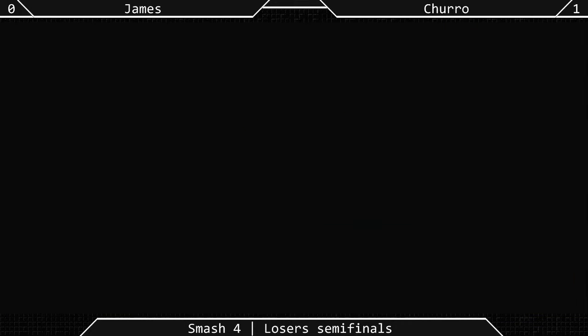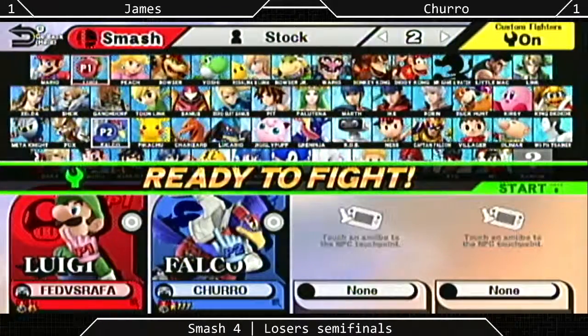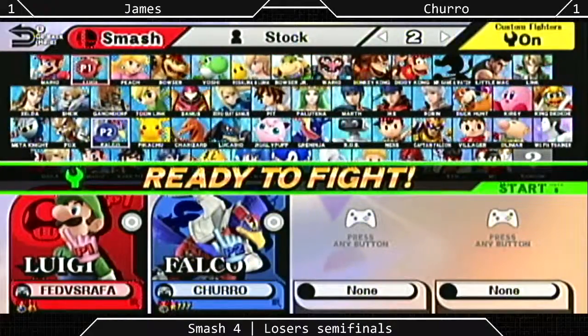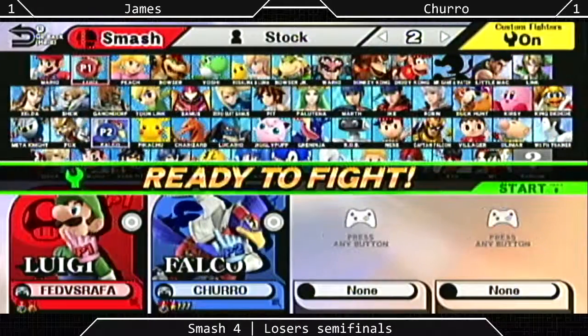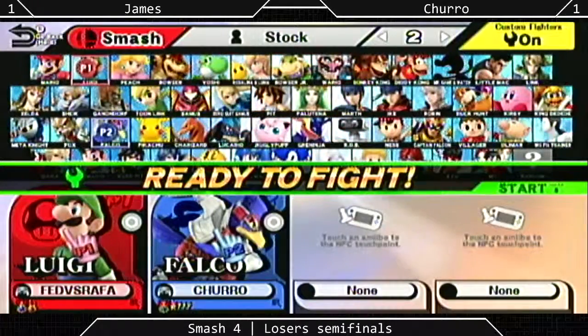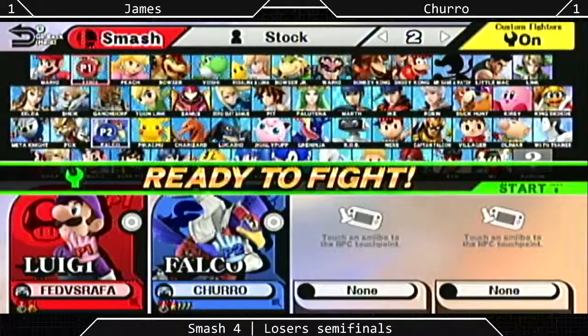This set's now going into Game 3. This game decides the cutoff for money, as I said earlier. A lot of stake here — a tournament game for both these players. James has banned Final Destination and Halberd. Truro has to select from the remaining stages for his counterpick. There's a little bit of deliberating going on.